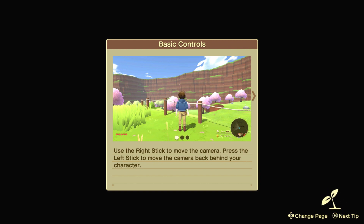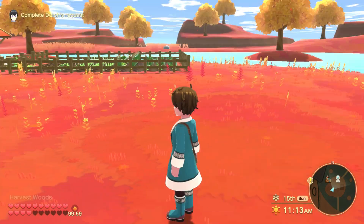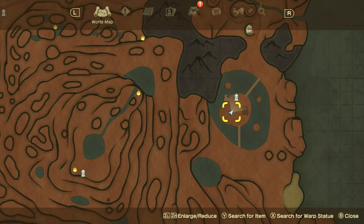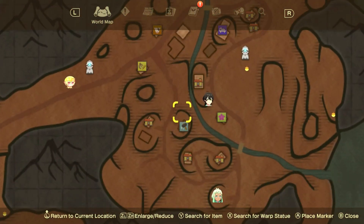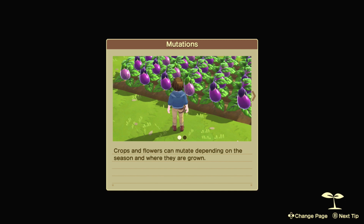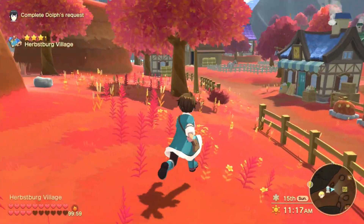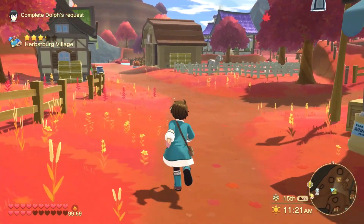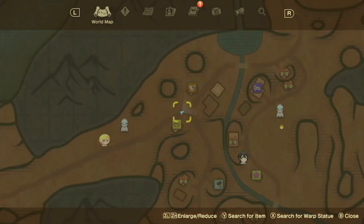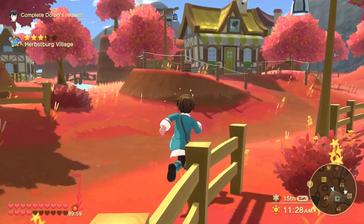Let's go into Herbstberg and see what the requirements are. I did make a lot of money at the end of the last video, but I have to see exactly what I need. I think the hammer is also one from here, so that will also help for the mine. If I'm able to upgrade the hammer another time before I go over there, that would be great - it would make the whole mining process even easier.